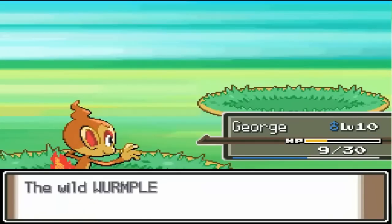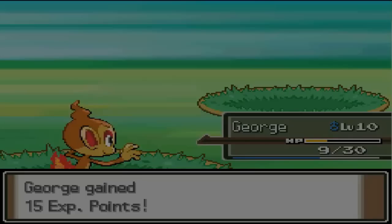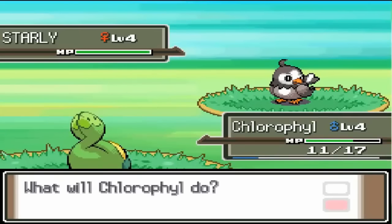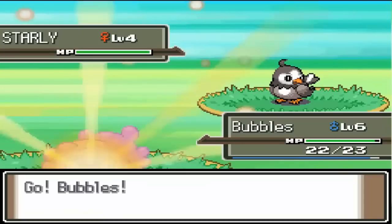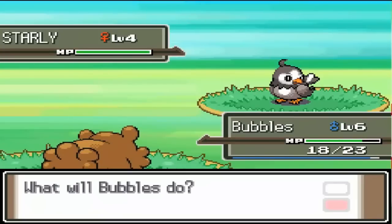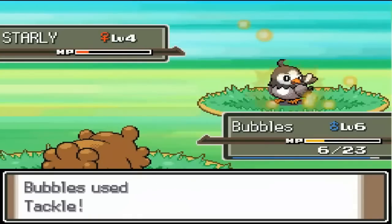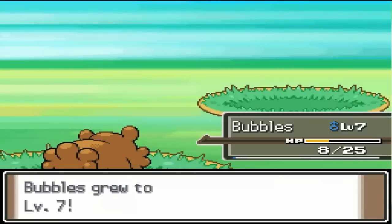I'm just going to take these down pretty easily. Chlorophyll is level 4 — not bad stats. Growth is going to be really useful; it boosts my special attack. In Generation 5 I think it boosts both special attack and physical attack. I'm not going to go for Absorb on Starly because Starly is a Flying type, and Grass type moves are not very effective on Flying types. Bidoof is doing quite well — Bidoof is a beast. I'm not going to heal at the Pokemon Center — we should always save our heals for later in the game.